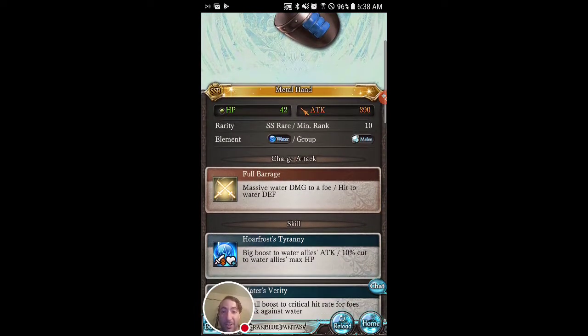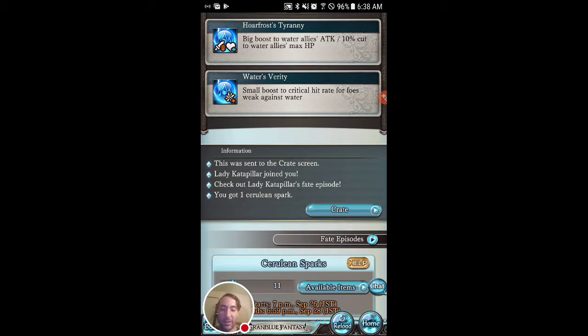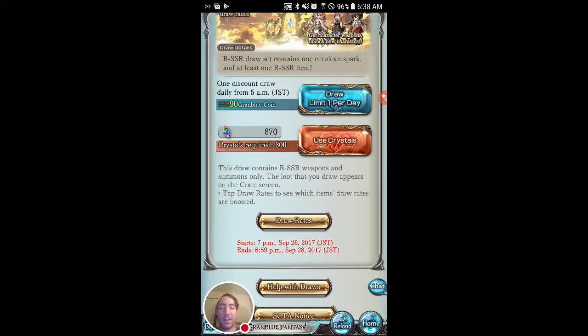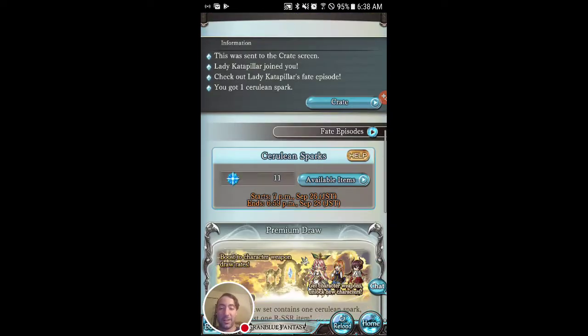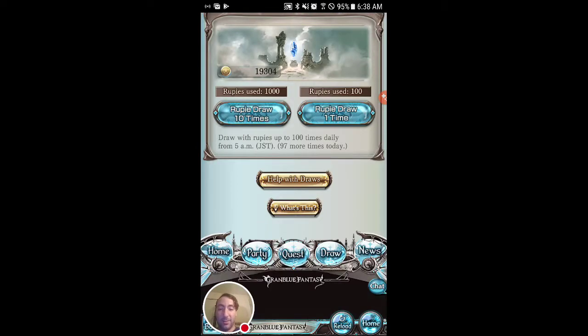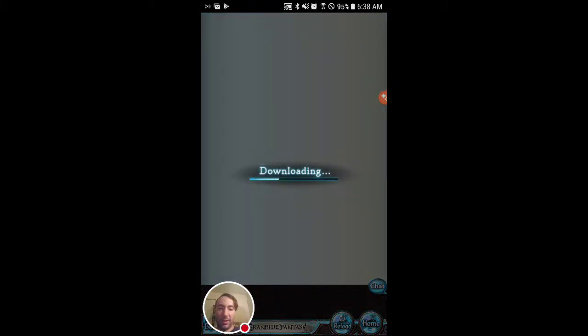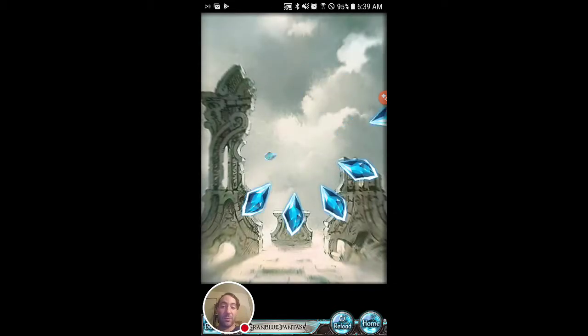It's a water weapon, so that does solidify and make our water team stronger, which is good because we could definitely use a stronger water team. I'm half tempted to do a crystal draw and try to pull another one, push my luck, but I really shouldn't. I already used my free ruby draw today, but we'll go ahead and use a 10-1 to see if we get anything good — maybe a few more characters, though it's so rare that you get characters in draws.